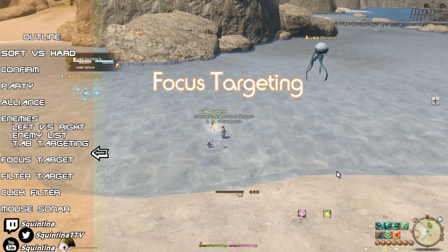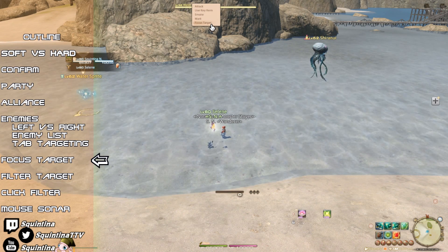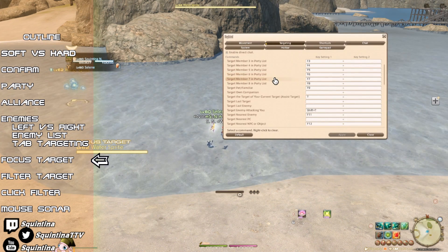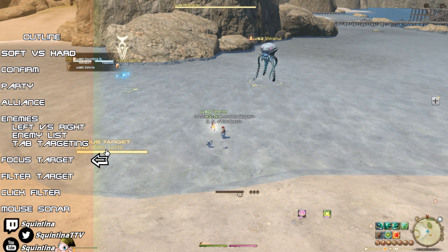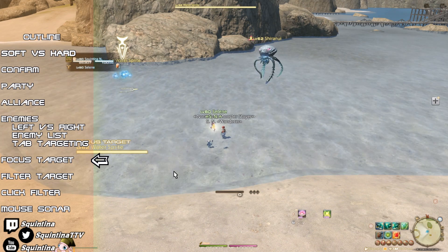There's also focus targeting. If you set a focus target — which you can do by right clicking the target info bar and choosing your focus target, or by using the keybind Targeting > Set Focus Target — you can then use that to target directly. On mouse, click on your focus target UI. For keyboard, use Targeting > Target Current Focus Target. Focus targeting is also part of hard targeting.